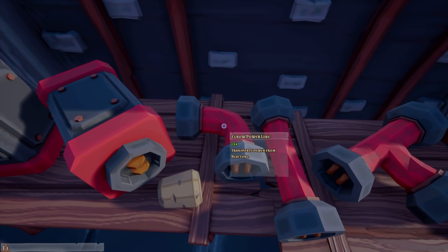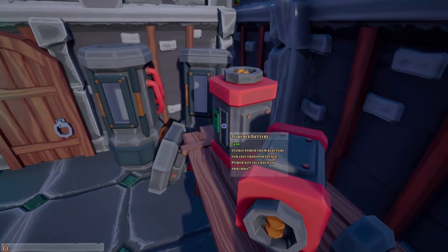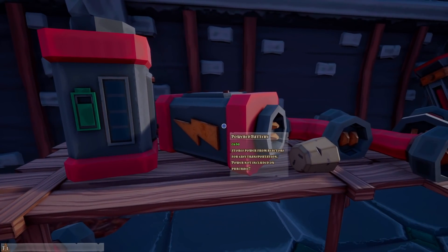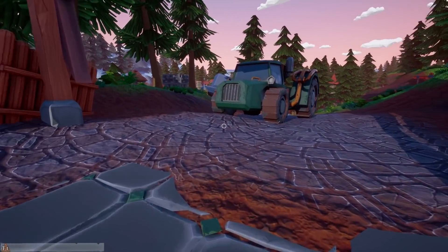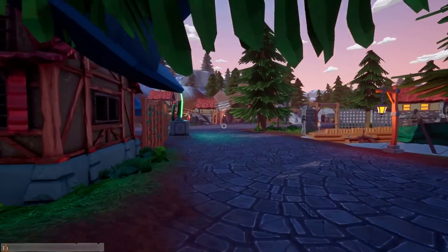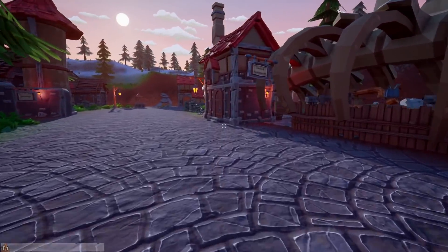Elbow power lines transport power from reactors. Powered battery stores power from reactors for easy transportation — power not included on purchase. There's a lot of stuff here, guys, and I don't quite understand a lot of it, but I do know that we have some cash and I left it over here. I think we might just have enough for a reactor.